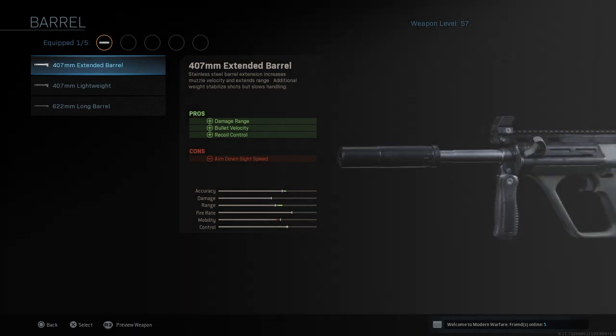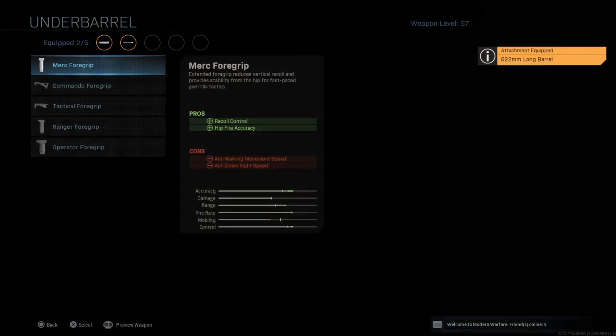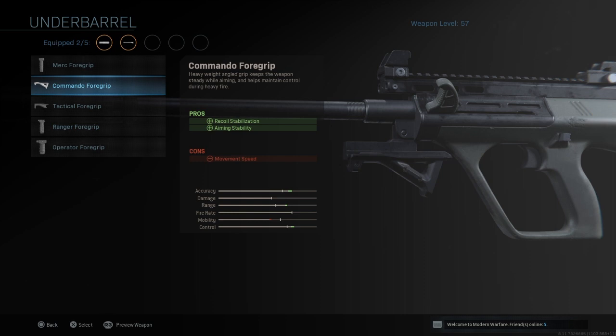Now for the barrel, it's a matter of preference. If you want to aim down sight quicker, equip the 407mm extended barrel. If you want a bit more range and more recoil control, go with the long barrel — that's my preference. The accuracy and control it gives you is great; the mobility trade-off is a bit of an issue but if you know where enemies are coming from it works perfectly fine. I'll equip the 622mm long barrel.